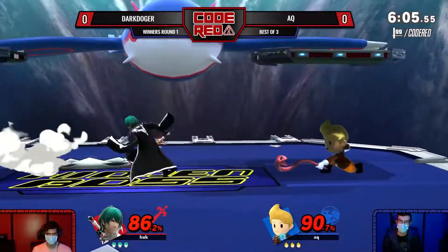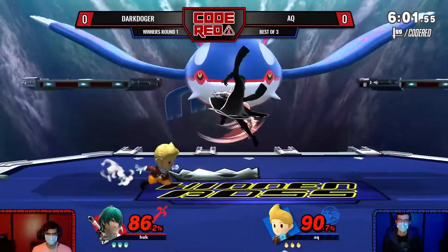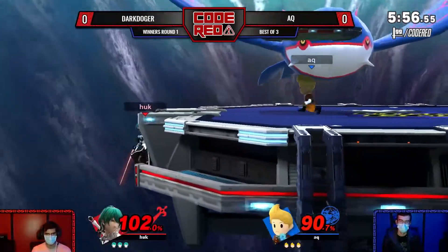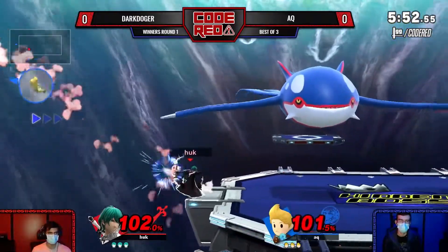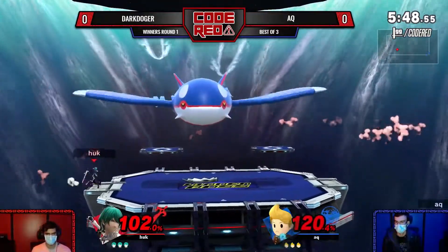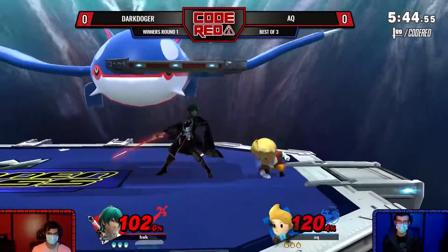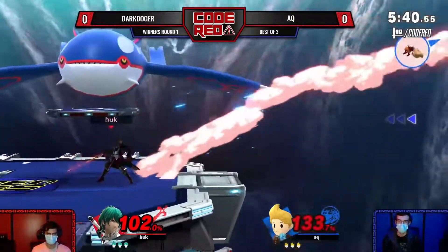But as you can see, Byleth's an unorthodox swordsman, but still a swordsman nonetheless. So that's just how Dark Dojo is playing it, just trying to keep AQ at a certain range. He's successfully hit two neutral beats. So able to play outside of the PK fire range. As you see, AQ has to come in, and then you just sword them.